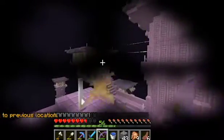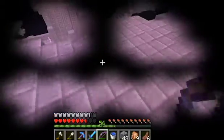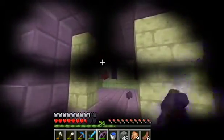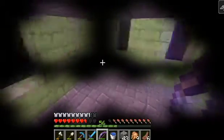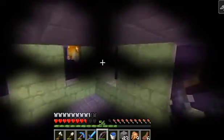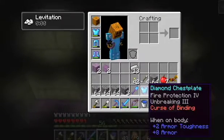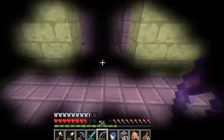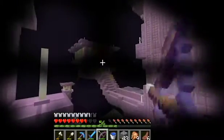This guy keeps closing right when I hit him, like he knows! Gold pants, gold pants, diamond. Oh, Curse of Vanishing. What does that do? I'm not sure. I want to know what Curse of Binding does too. Maybe once you put it on you can't take it off - it's bound to you. Got some bop gear!